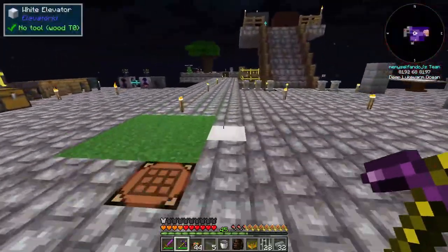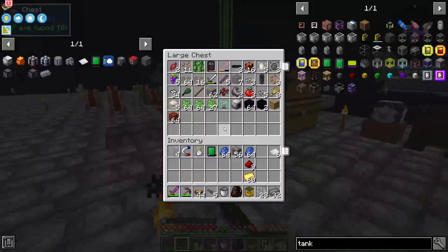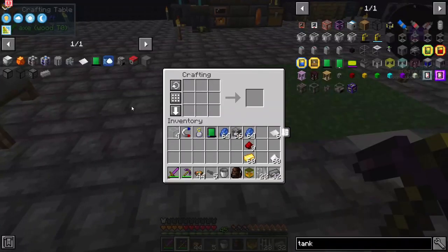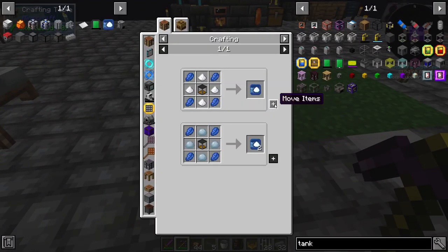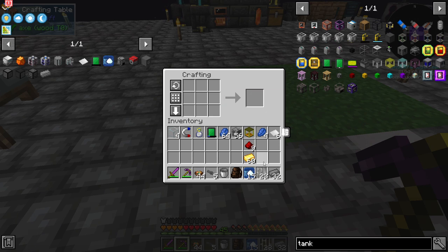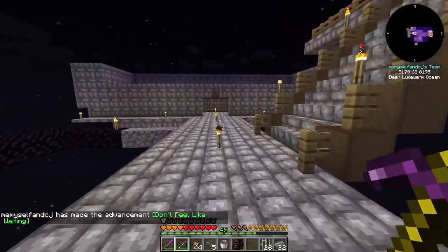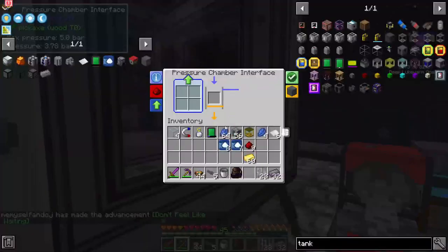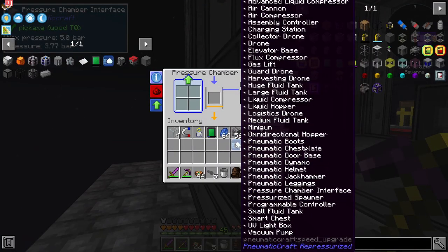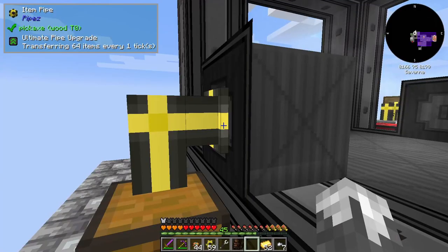We've got 25 buckets worth of lubricant - beautiful. Now all we need is a little bit of lapis and a little bit of sugar, and we can make our speed upgrades. Let's craft those up - that gives us 15. We'll come up here and place them on both sides.